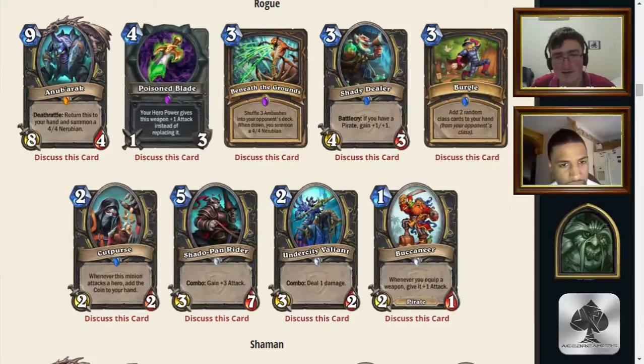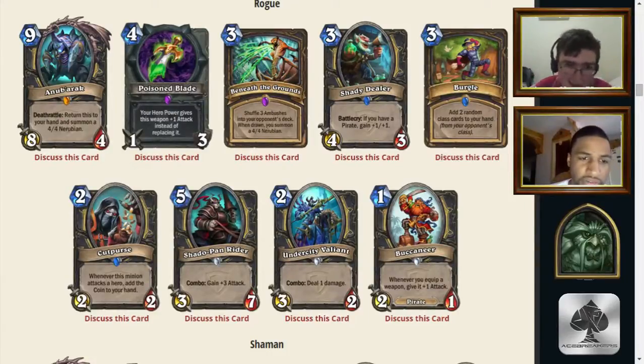Are we actually at 0.5 out of 9 for Rogue playables? These cards suck. We could be very far off, though — so many different combo variants come out of Rogue that make seemingly bad cards much better than we thought. That said, you're talking several tiers above what we think for some of these. Shady Dealer might eventually see play, Burgle wouldn't be a shock, Shadow Pan Rider wouldn't be a shock either, but the rest are atrocious.